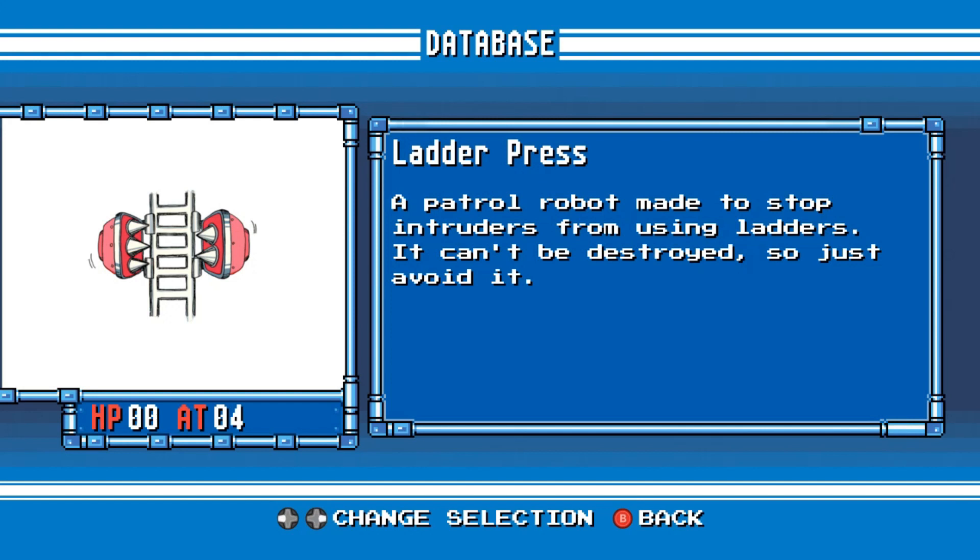Ladder Press. A patrol robot to stop intruders from using ladders. It can't be destroyed, so just avoid it.